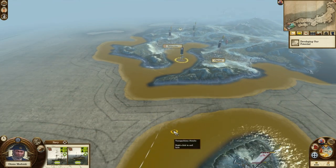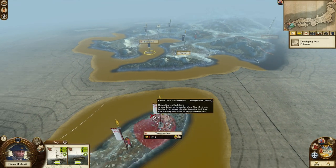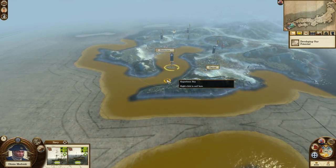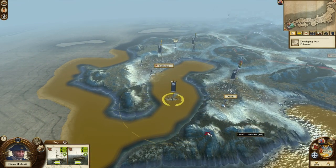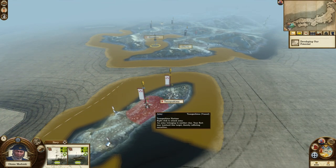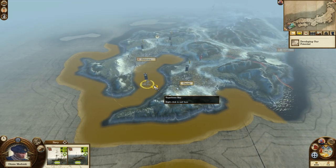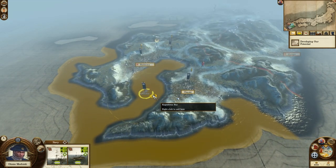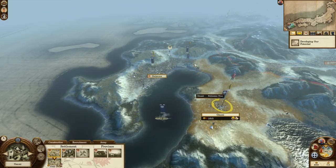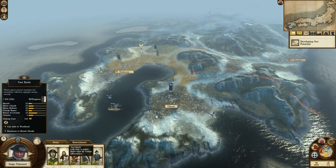Then there are navies — we have naval bombardment now. Each navy has a range ring, and if something is within range they can shoot at it and help you out in battles, which is very useful. I'm assuming moving units on ships works the same as in the previous game, so I'll just assume that.